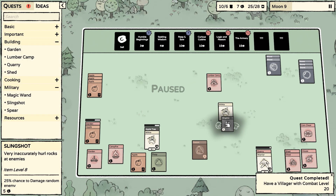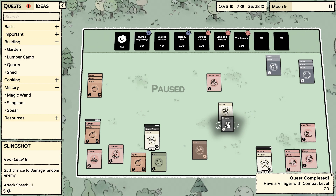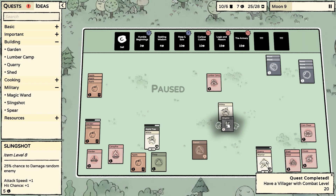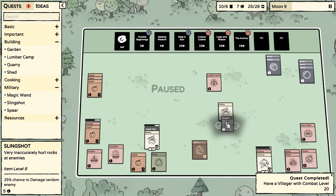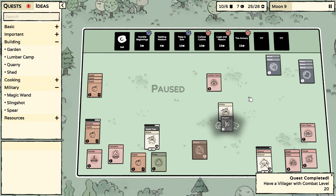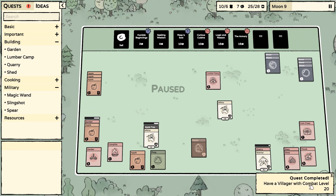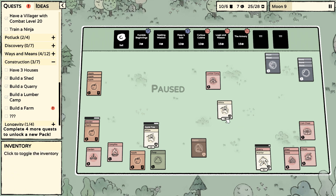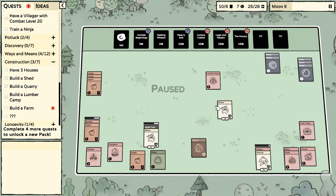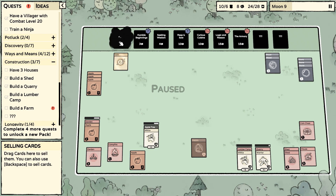A combat level 20 villager gives 25 percent chance random enemy — nice! That's a 20 percent chance to damage a random enemy. I'm not sure what 'inaccurately' means in that context or how villager level is determined — we'll worry about it later. Let's sell that.